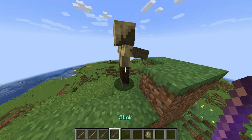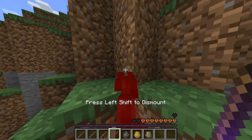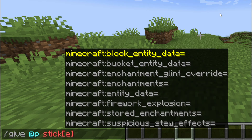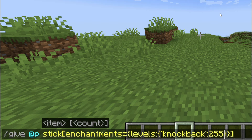This updated command was changed in 1.20.5, so it won't work in versions older than 1.20.5. We will use the slash give command. I'm using a stick, but you can do this with any item you want. We then use the enchantments tag and select the levels. Inside levels we choose knockback, and then level 255, which is the maximum.